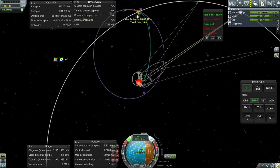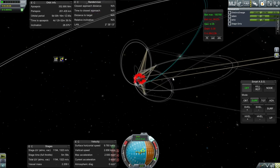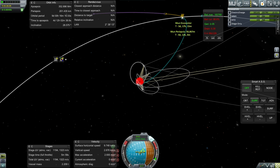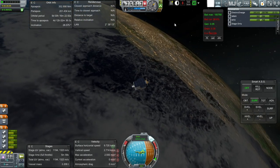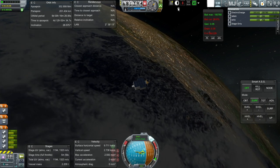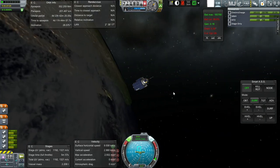Maybe I can use the RCS to get closer. It keeps going up whenever I... maybe I should turn RCS off. 60 kilometers — we've got the transfer we wanted, but once I turn to have the solar panels facing the sun it's going to mess with that. We can actually see North America at night because of ambient light adjustment — maybe I'm overdoing it, let me tone that down. The sun is going to be blocked by Earth for quite a portion of the journey anyway.